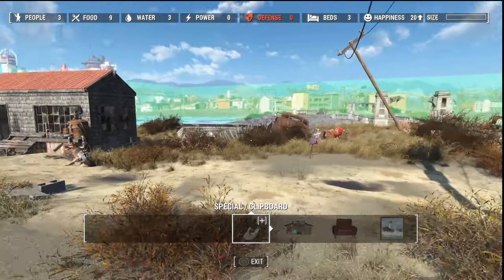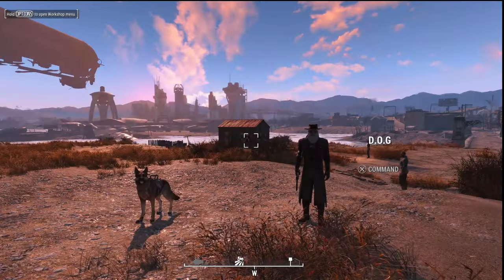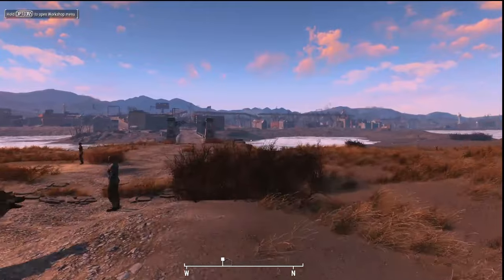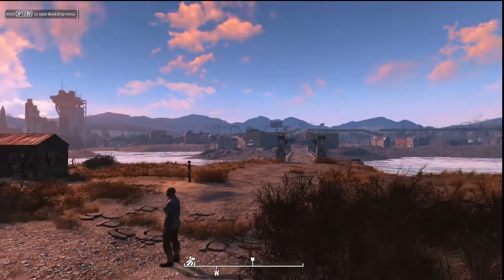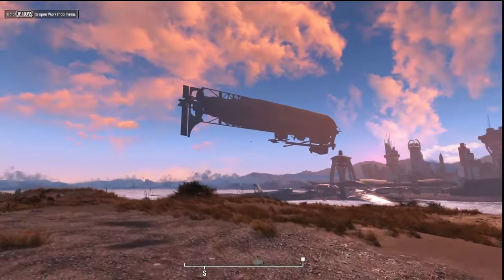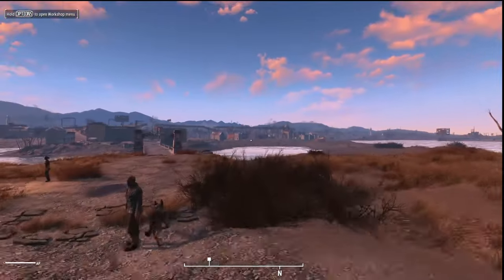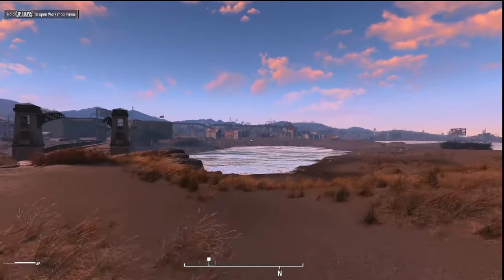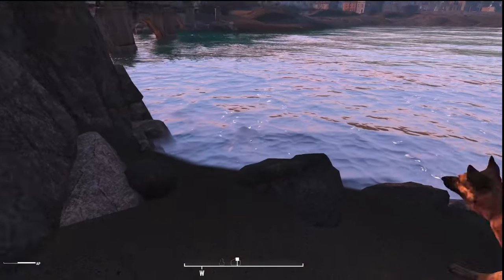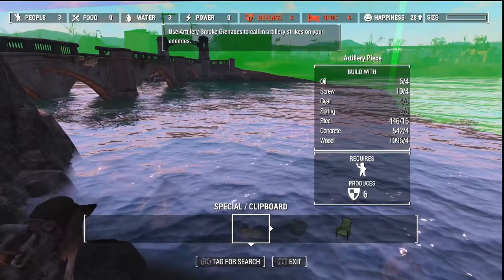I'm going to go ahead and start scrapping everything, and once I get it scrapped we will come back. As you can see, we are back — I've got pretty much everything scrapped. I did have to console command a couple of things out. I got rid of all the telephone poles and wires; the telephone poles I was able to scrap, but the wires I could not. There was a shelf over here that was not selectable even though it's clearly inside the build area, so I went ahead and got rid of that too.